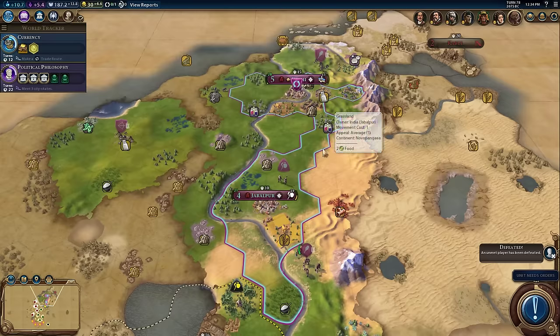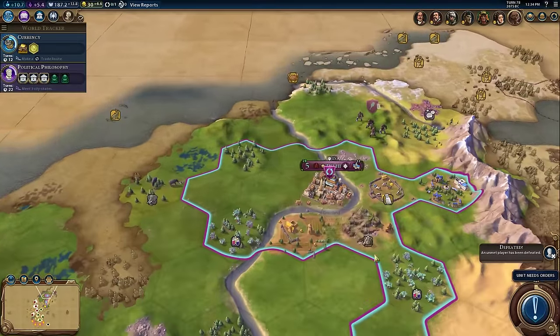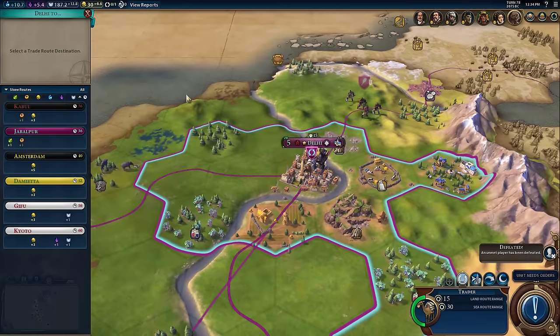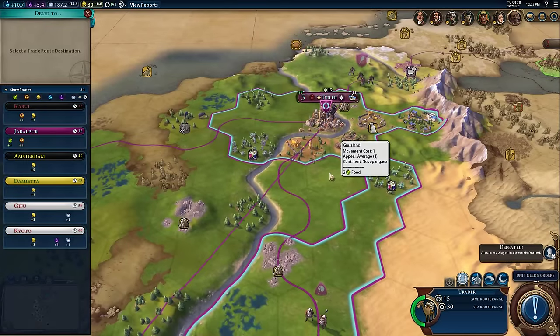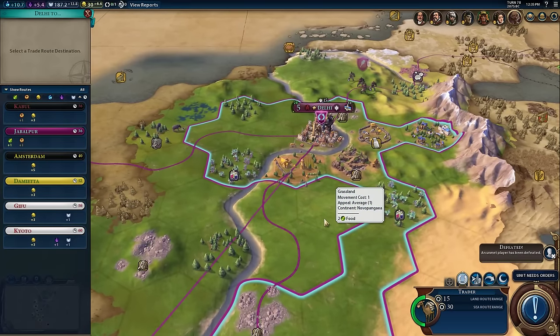Let's start with the Better Trade Screen mod, which eliminates one of my major complaints in Civ 6. By default, there's a filter where you can say only show me trade routes with production or gold, but for some reason, when you filter by production, it doesn't sort by production — it doesn't sort by anything. I don't know if it's distance or trade route time, but it doesn't sort by the value you're looking at, which seems really silly.